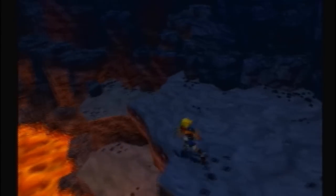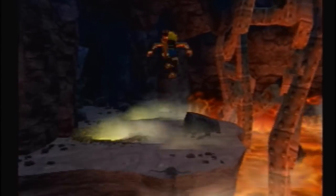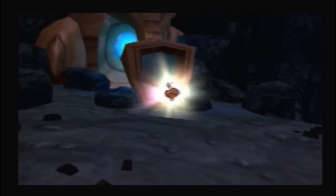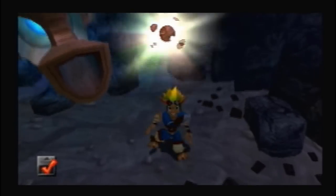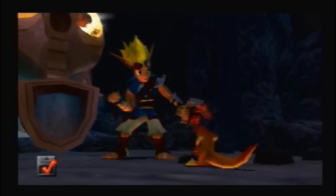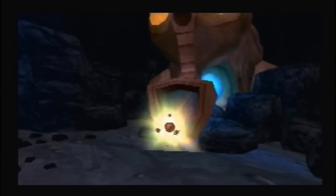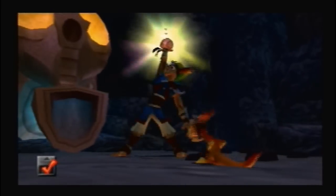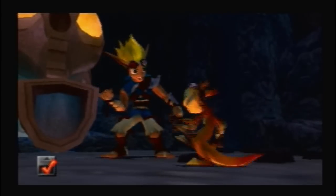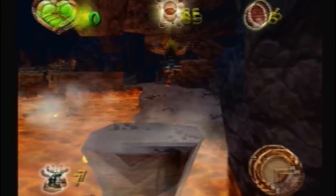We'll end this part by getting those last two power cells from the Oracle. You have obtained another power cell — for your effort, a power cell is the reward. Once again, I can't help but complain with how cheap those Oracles are. Anyways, that's enough for this part. Next part, we'll head up to the snowy mountain and take care of a bunch of stuff.